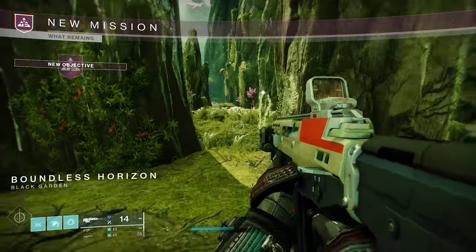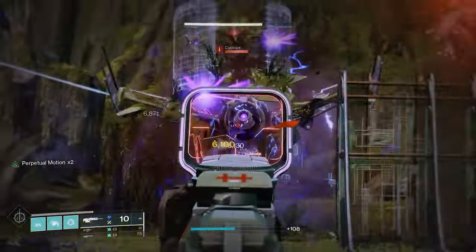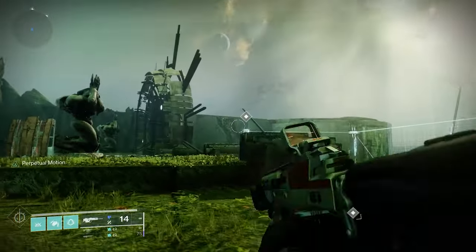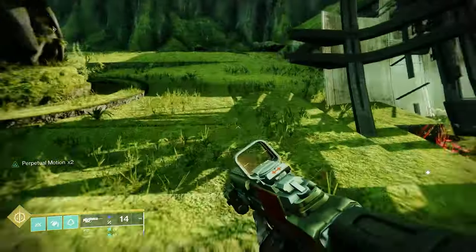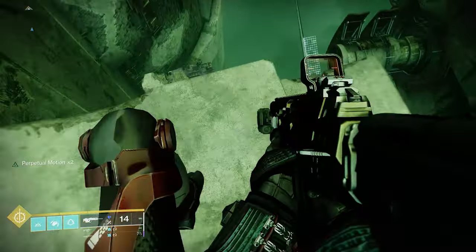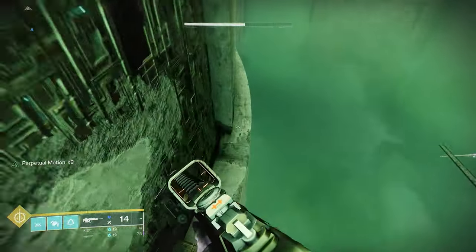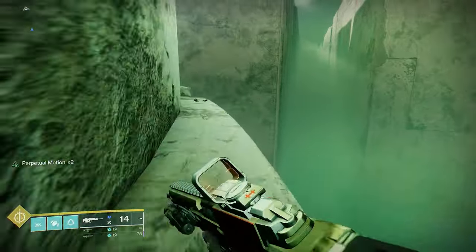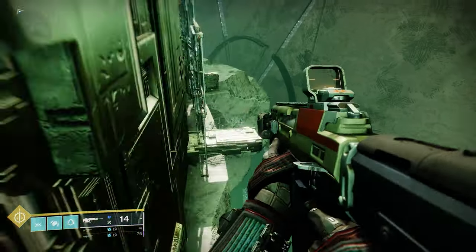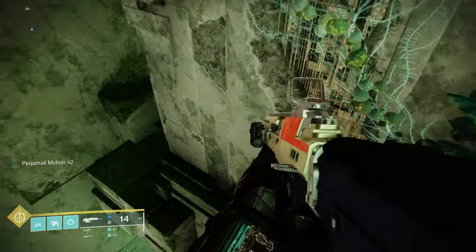What Remains takes you back to the Garden of Salvation. The first part has you kill a whole lot of Vex, so just exterminate them. Then you need to get rid of a giant shield by shooting these Vex things. After that's done, head along this way by dropping down and sticking close to the cliffside wall. Navigating around this level is honestly a little weird, and you'll probably die a few times trying to figure out what is a reachable platform — but just keep following the markers and you should find the path through the level.